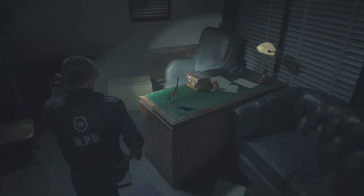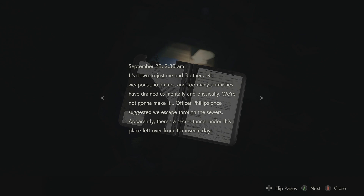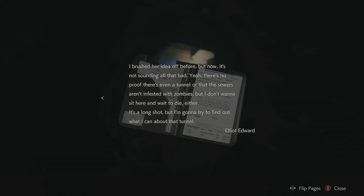Operation report, September 28th, 2:30 AM: It's down to just me and three others. No weapons, no ammo, and too many skirmishes have drained us mentally and physically. Not going to make it. Officer Phillips once suggested we escape through the sewers - apparently there's a secret tunnel under this place left over from its museum days. Why would there be a secret tunnel under a museum? I brushed the idea off before but now it's not sounding all that bad. It's a long shot but I'm going to try to find out what I can about that tunnel. Elliot Edward.